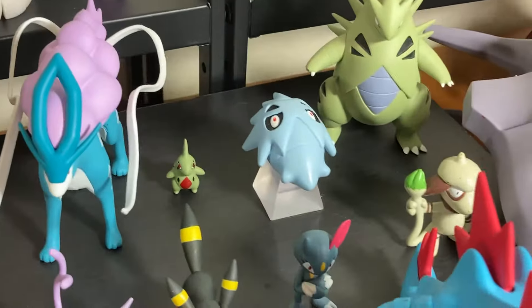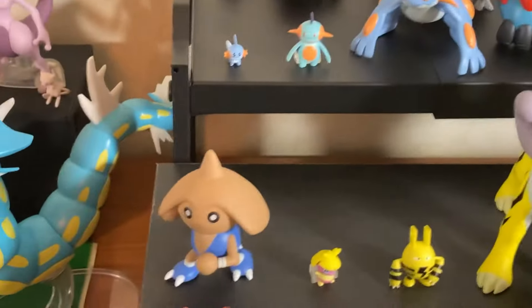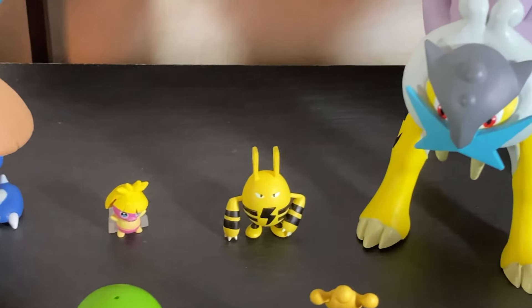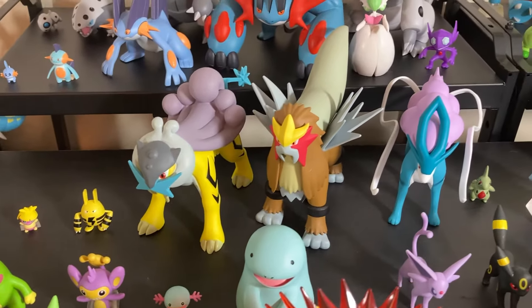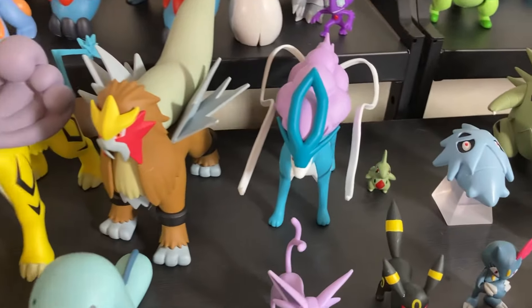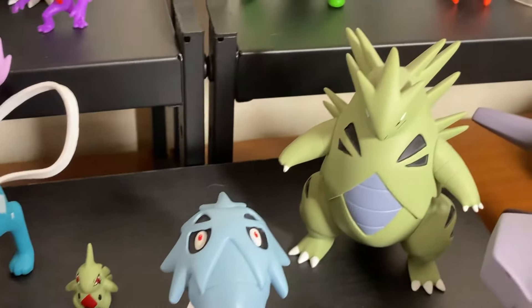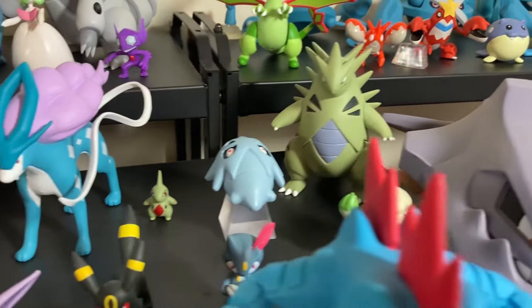This Smeargle is just a regular figure as well, not actually world scale. Then we have Hitmontop, Smoochum, Elekid. Then we have the three legendary dogs: Raikou, Entei, Suicune. Again, we are missing some Pokémon — that's okay. We have Larvitar, and this Pupitar doesn't stand up very well. Then one of my favorite figures is this Tyranitar — very clean Tyranitar, look at the job on the back, so nice. Stands up on its own, one solid piece. That's Gen 2.